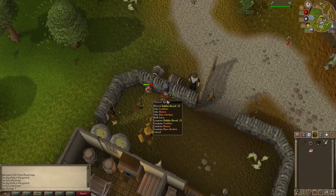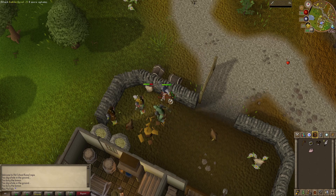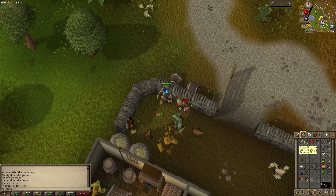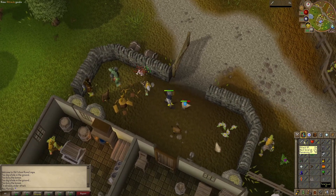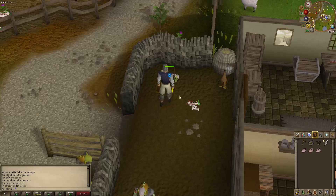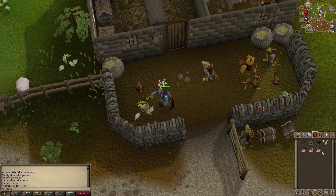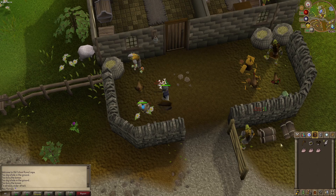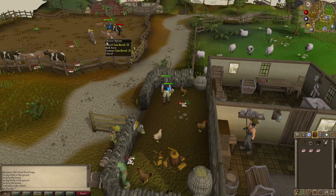Some people say you should always pick up bones especially as a free-to-play player so you can train prayer. I'm just going to keep killing chickens until my inventory is full of raw chickens so I can cook them and then move on to something more worthwhile — those cows. Also just like that our attack level went up to level two.